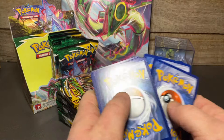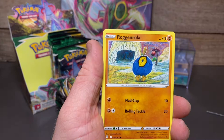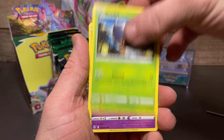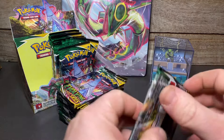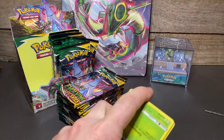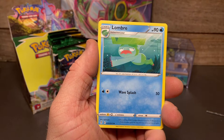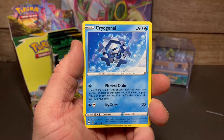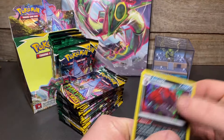Darkness energy, Rhyhorn, Vigoroth, Roggenrola, side-up Swablu, Wobbat reverse, Eevee, and a regular rare Unfezant — two for now. Obviously the chase cards would be anything Rayquaza, anything Gyarados, anything Eeveelution — pretty much anything's a chase card in this set. It's absolute fire, every card in here. Too many cards — Petlil reverse, Full Face Guard, and a Zoroark holo! That's our first hit of the day!